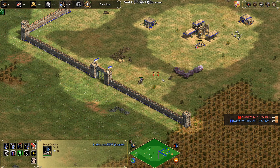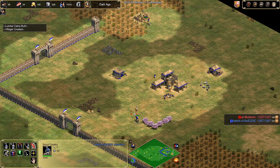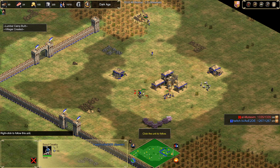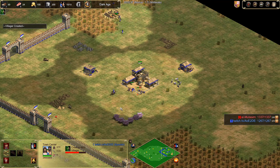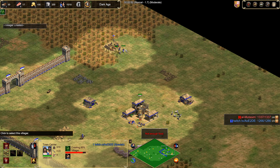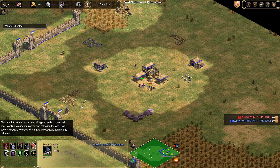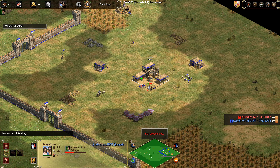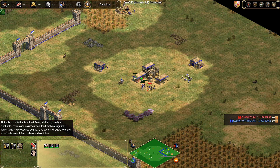I'd also recommend pushing your deer whenever you're able to — you cannot do this build without pushing deer. The time you push your deer doesn't matter; for example, you can take your boars and have no problems and then take your deer after. But if you find everything and you just want to push your deer first before scouting, that's perfectly fine. So we've got our 6 sheep, 4 on wood — next villager needs to go get the boar.